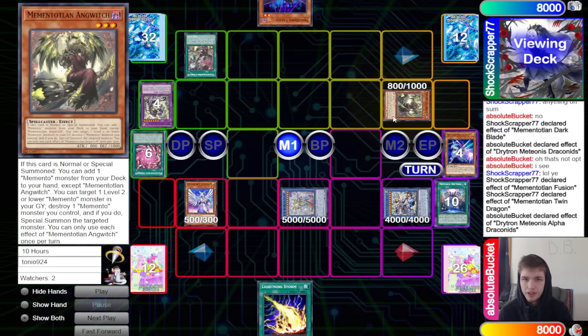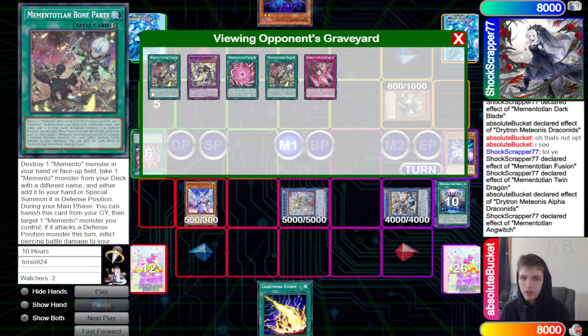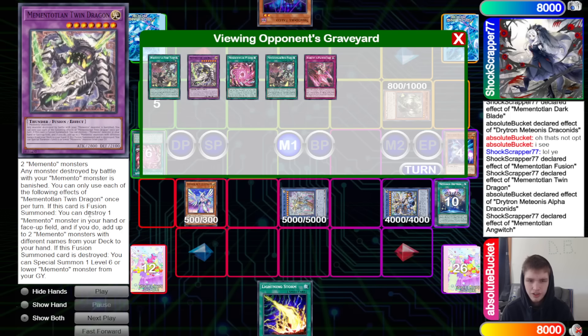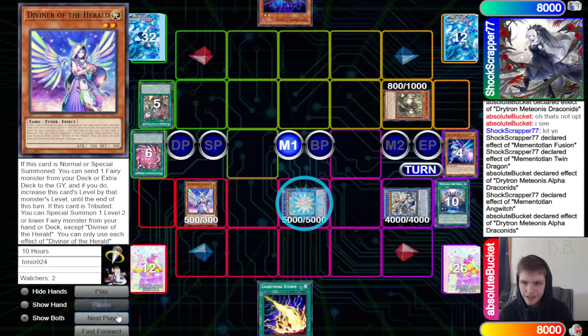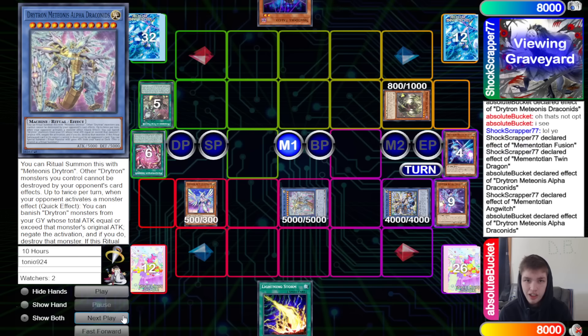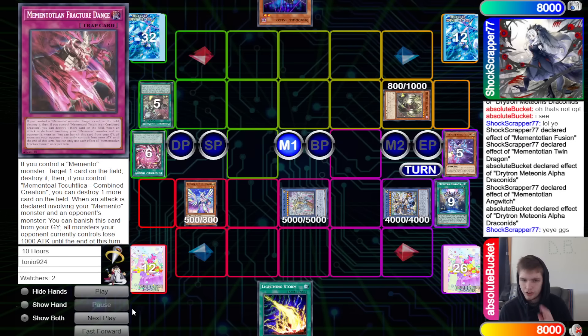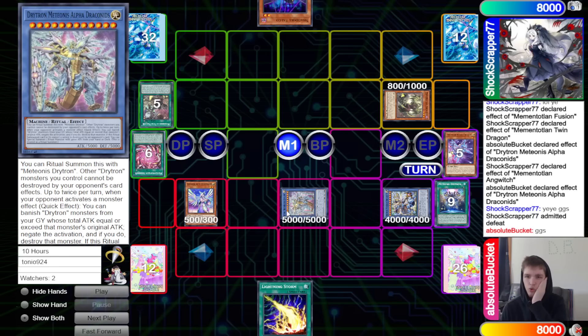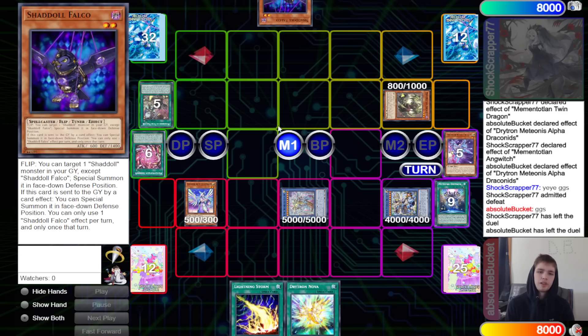Special summon Ange Witch, new chain link Witch effect — no Twin Dragon in graveyard to summon back so just get Witch. Activate Witch effect — Drytron chains Draconids to negate and destroy that. That's ggs, Memento concedes.